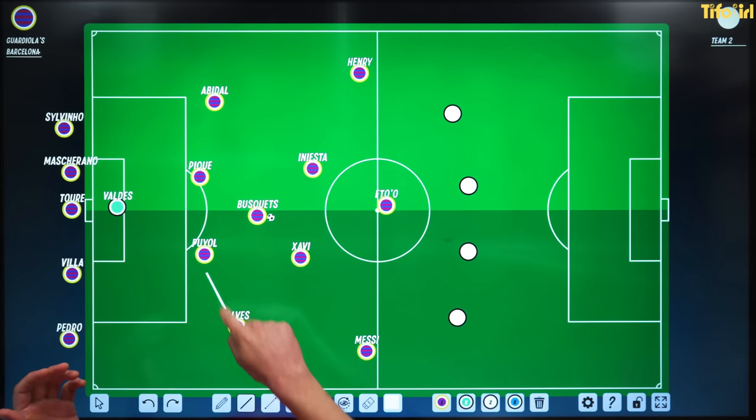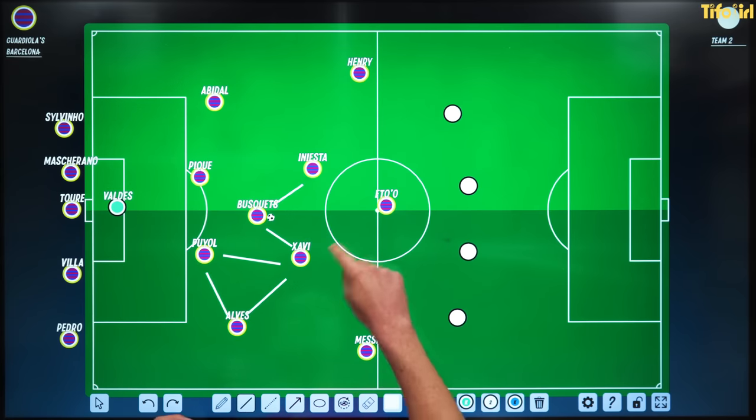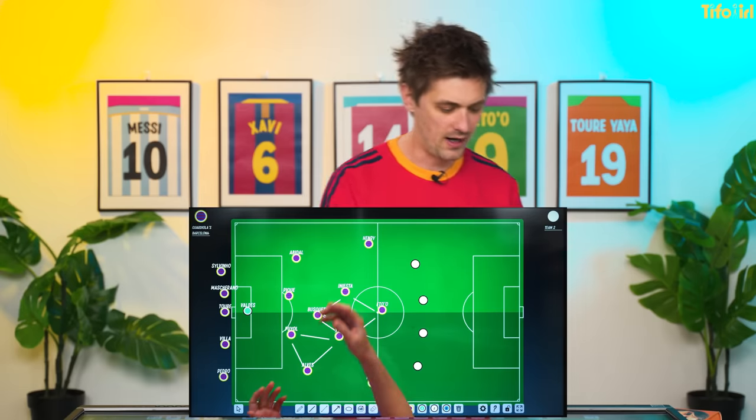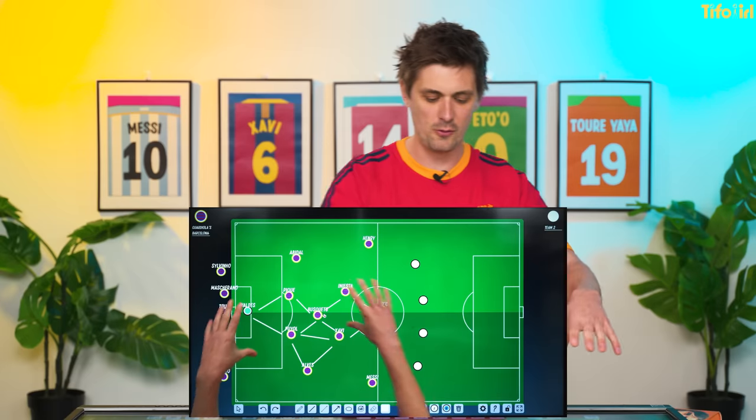For example, here is a triangle between Puyol, Xavi and Alves, and here is a diamond between Iniesta, Busquets, Xavi and Eto'o. Or perhaps because you're playing with the ball all the way through, here is another diamond between these four here. This is what positional play creates.